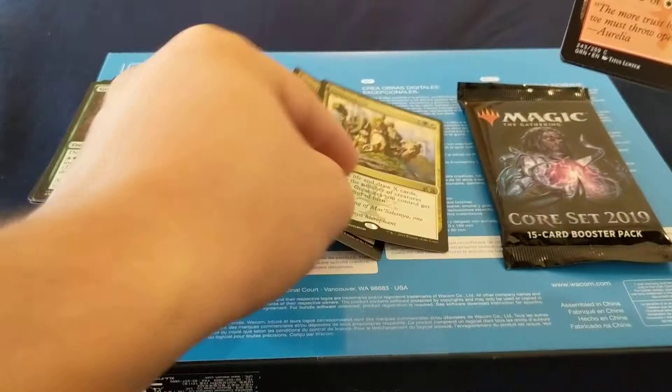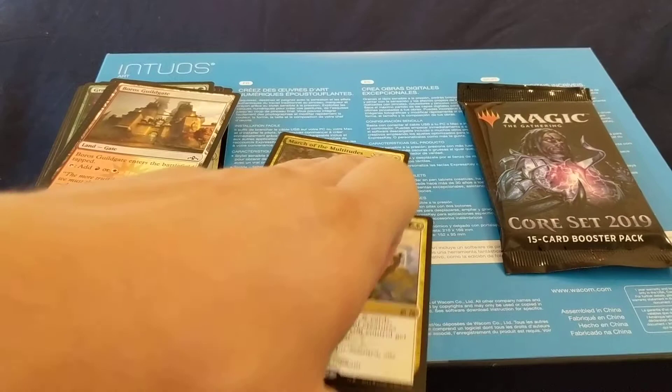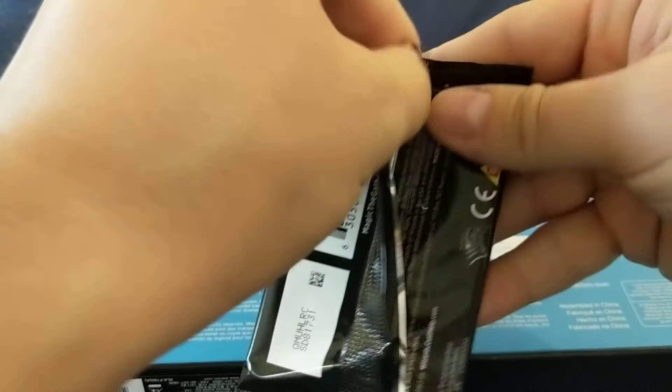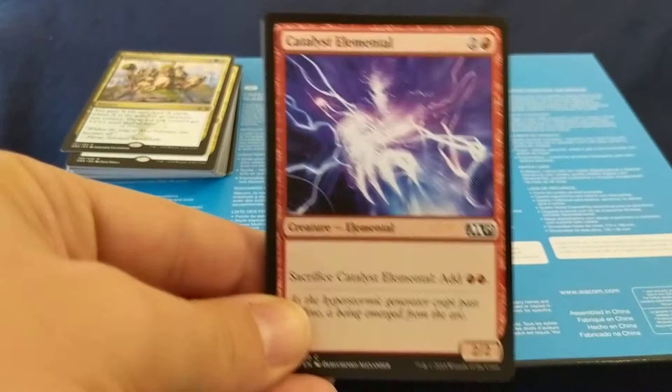Boros Guildgate: red and white. And another token. I'll have to look up prices on Camaraderie — I know March of the Multitudes is like $12 to $14. You never know what pricing is going to do after this has been out for a while. I have no intentions of getting into modern — I'm just going to play vintage. But I have trouble finding people that still just want to play vintage. Everybody wants to play Commander and stuff like that.